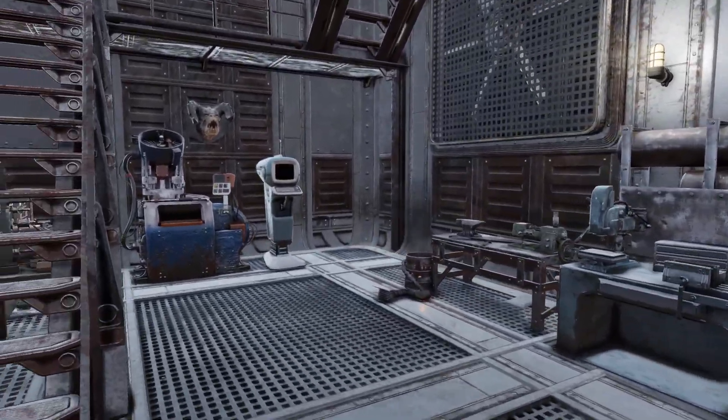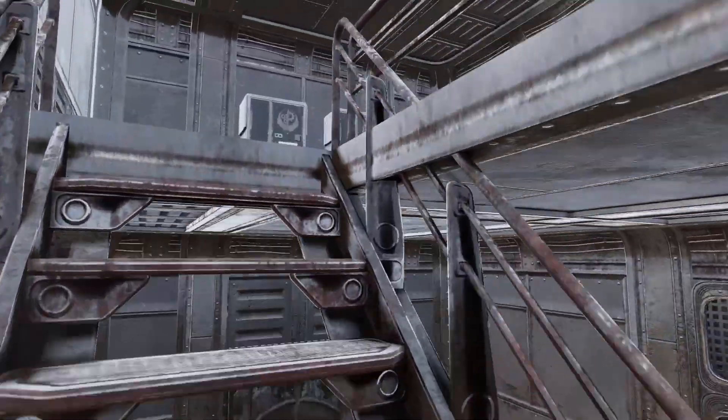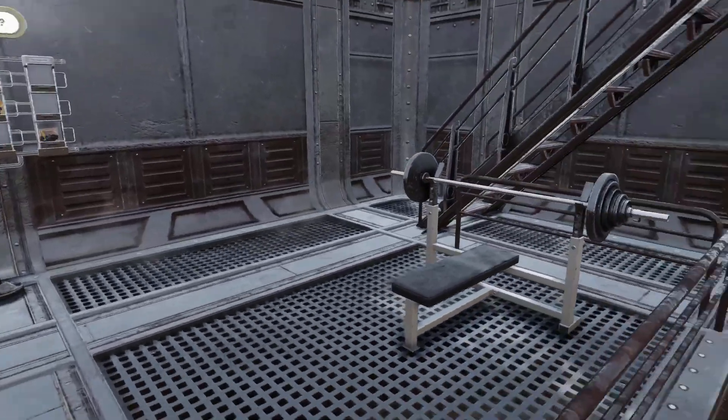Starting off with the Brotherhood of Steel tower. Here's where I've got my crafting stations. On the second floor I've got a little barracks area.